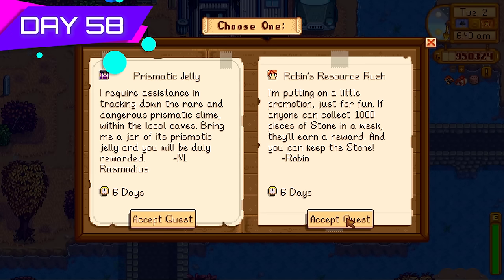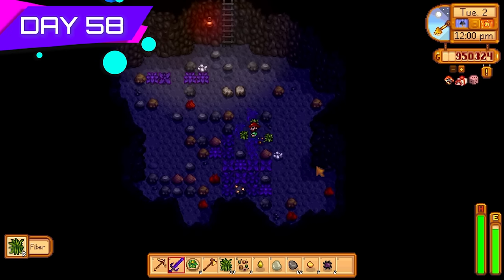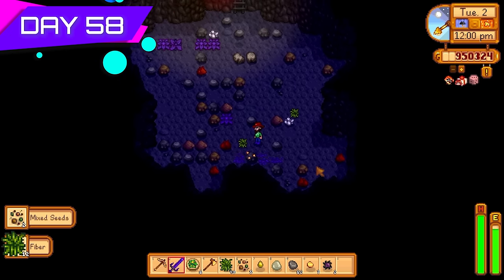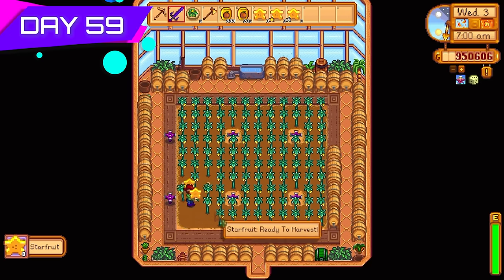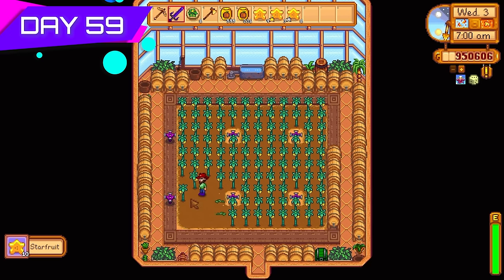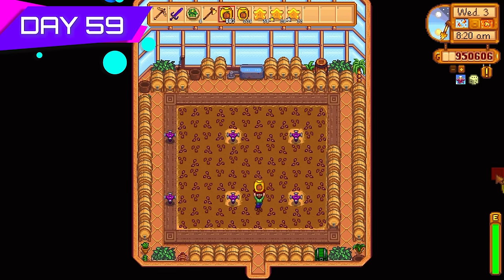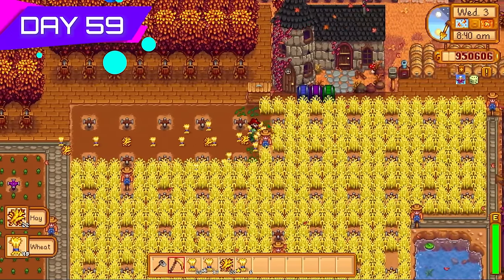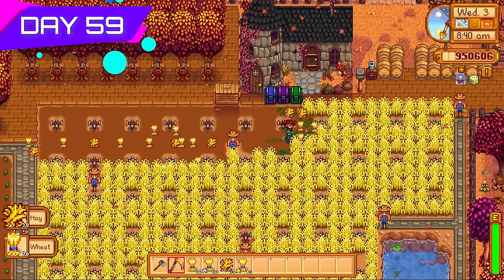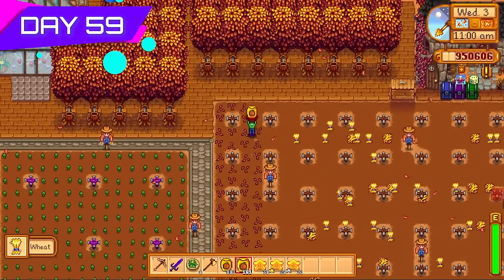Got access to special orders quests — took Robin's Resource Rush, she wanted a thousand pieces of stone. No problem; we get to keep the stone and we needed it anyway. Day fifty-nine, I went into the greenhouse and harvested all the lovely star fruit, then replaced it with pumpkin seeds. The wheat on the main patch was ready too — day fifty-nine, third of fall. I scythed it all away and replaced it with pumpkin seeds. That was going to take the whole day but worth it.